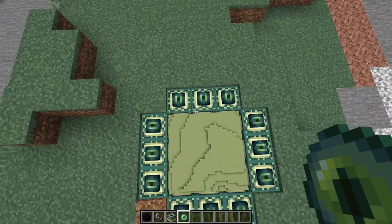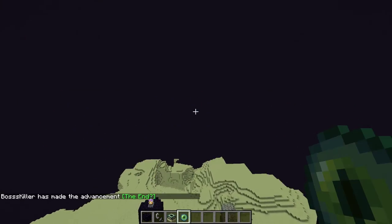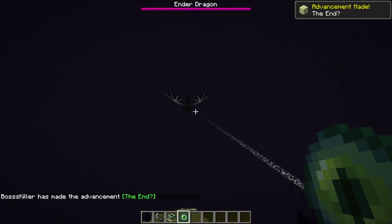And look, just for the fun of it, we're going to go into the end. And bam — the portal disappears as the dragon spawns.